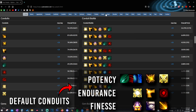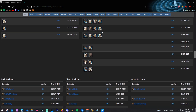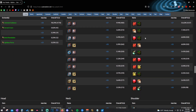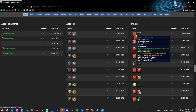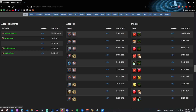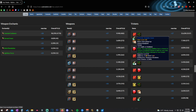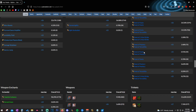For Trinkets, the best options are stat trinkets — run anything that gives you main stat and then secondary stat as either an on-use or passive effect. That's going to be Unbound Changeling, Soleil's Secret Technique, Elegy of the Eternals, Soul-Eater's Ruby. You can even take the Infinitely Divisible Ooze as a nice damage trinket. Anything that gives you stats is literally all that matters: main stat and secondary stat as a secondary benefit.